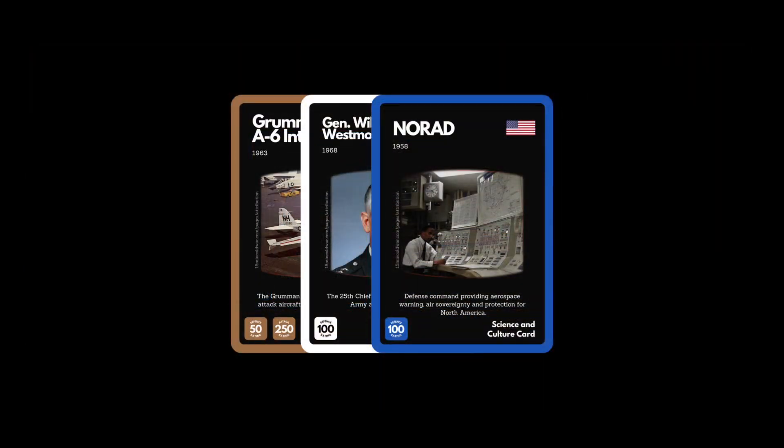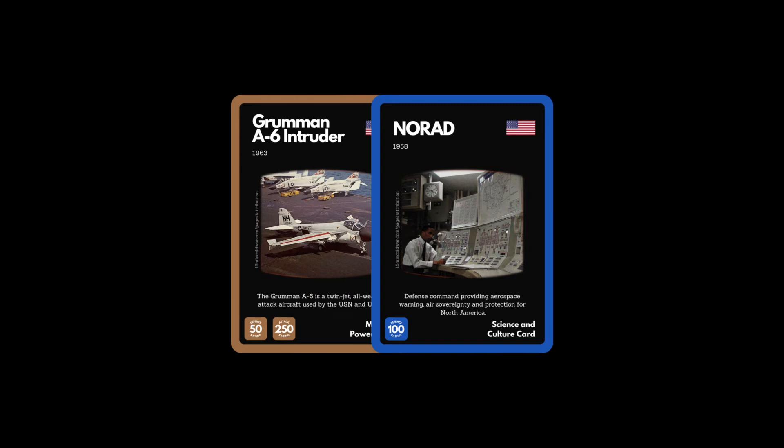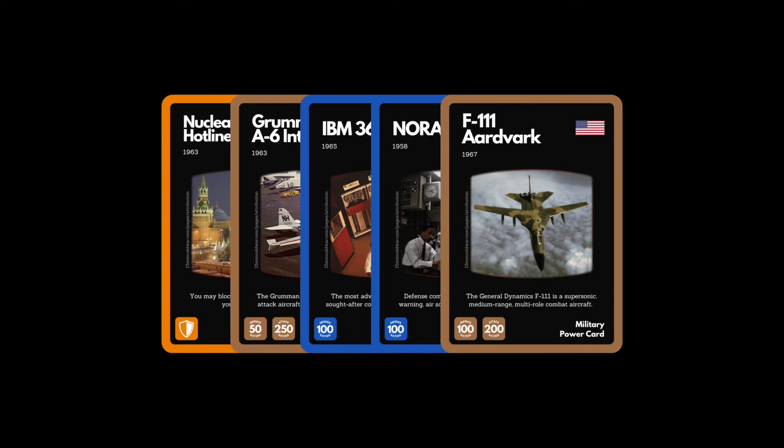Now that you have played your 2 cards, you must discard 1 card either from your hand or from your stack. In this case we will discard the white assistant leader card. The final part of your turn is to replenish your hand with 3 new cards from the draw pile.